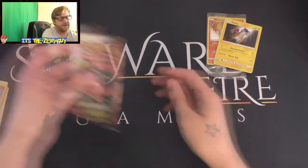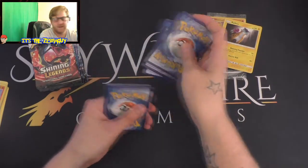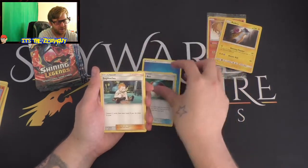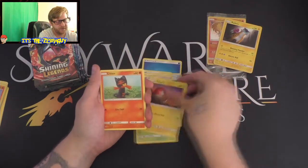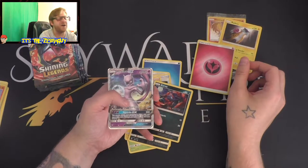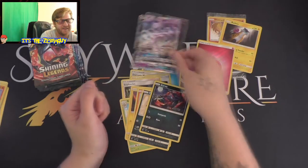Next pack - come on, we need to get something awesome. Do you want to guess what the energy is? I'm going to go with psychic... oh no, it's water. Damage Mover, Great Ball, Sophocles - wow, that's a lot of trainers in one go. Breloom, Voltorb, little Litten, Purrloin, Zoroark. Reverse holo fairy energy and straight off we have a Mewtwo GX! That is epic - just a tiny bit bent but look at that, we have our first GX on the board!